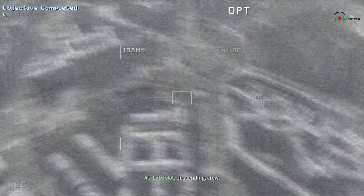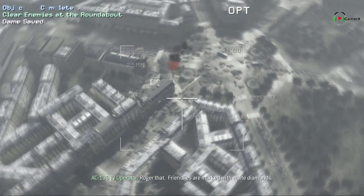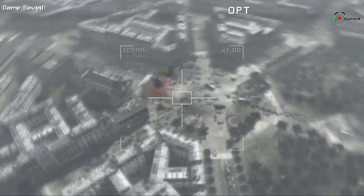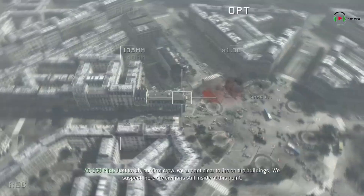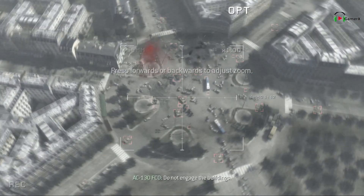Descending crew. Targeting system online. TV verify. You see our friendlies? Roger that. Friendlies are marked with white diamonds. Just to confirm, crew, we are not to clear fire on the buildings. We suspect there are civilians still inside. Do not engage the buildings.